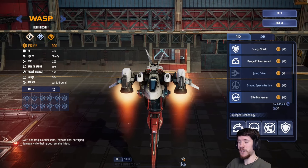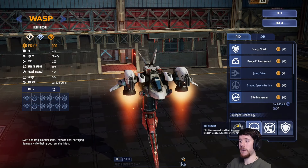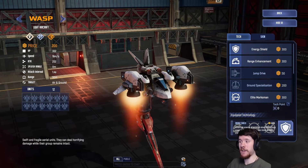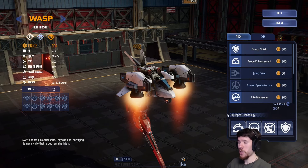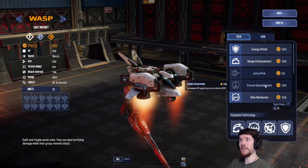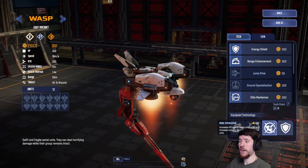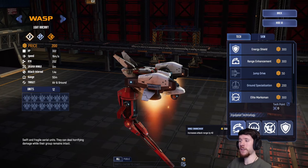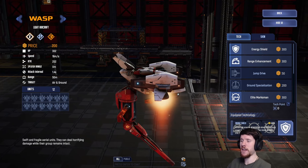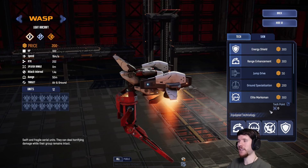These are the technologies that I am running: range, elite marksman, aerial spec, and energy shield. I think this is a great loadout if you want to go carry Wasp. You could also consider taking out aerial spec and going ground specialization. But I think range and elite are definitely mandatory, and shield is just one of those techs that if you want to use them as chaff will certainly be nice to have.